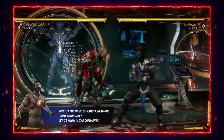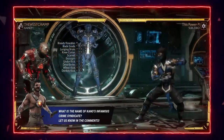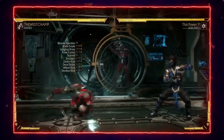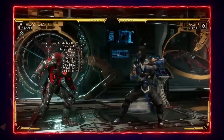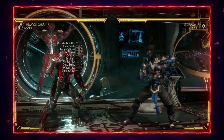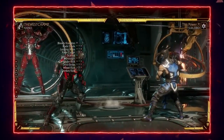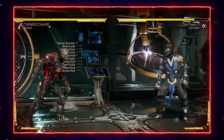4-at-3's hitbox low profiles, so if an opponent throws a projectile at you and you do 4-at-3, you'll go right under it, possibly punish them, and get a nice knockdown. The only downside is it's punishable on block. Down 4 is another poke — very good because it's super plus on hit and goes a little further than Down 1.